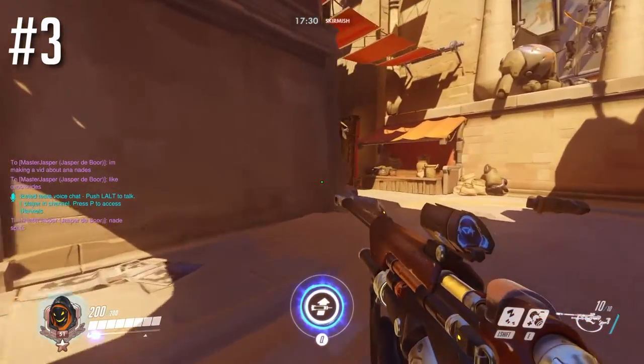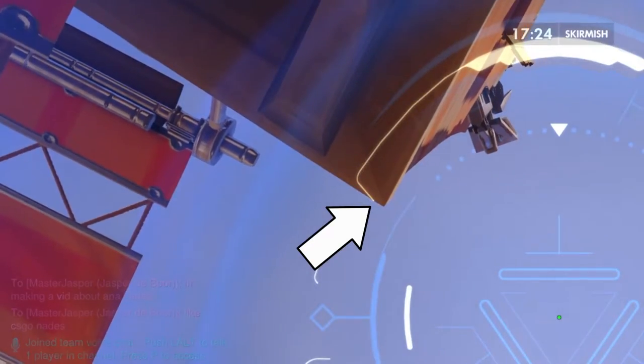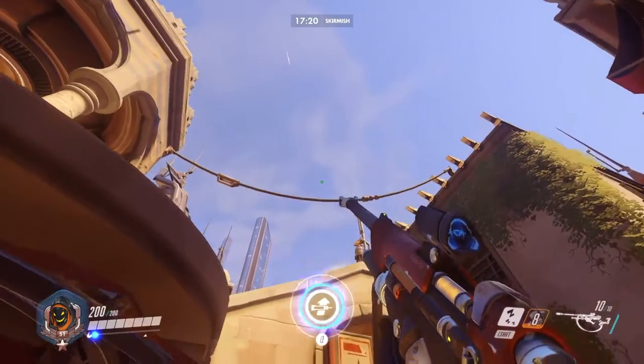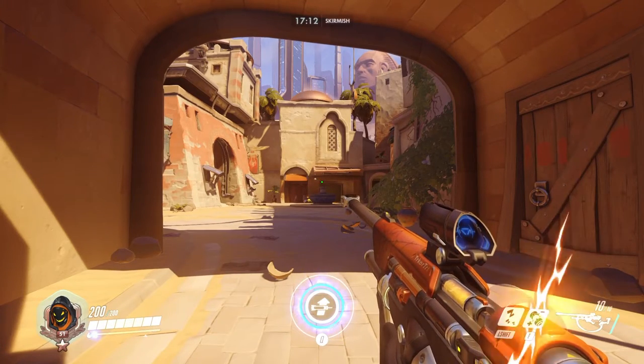Right here is another good one for once your team has pushed in more. You line up with that wooden bar, and then line up this white line on the corner of that building. When you throw it, it'll land right around the middle of the point. You can adjust your aim right and left if you know where they're grouped up.